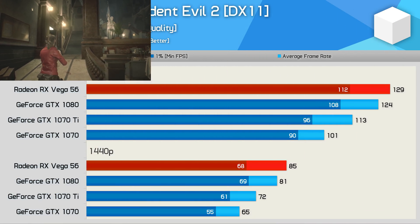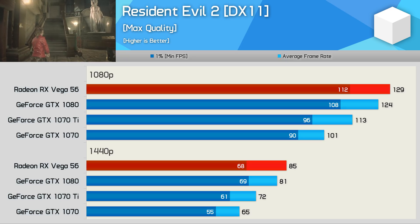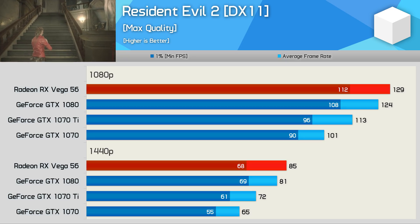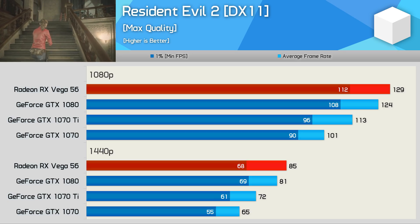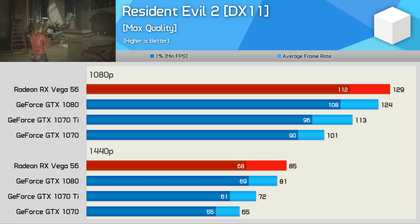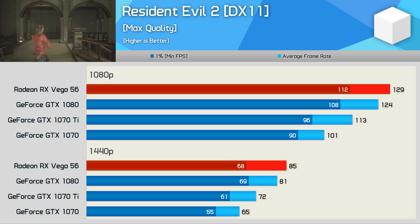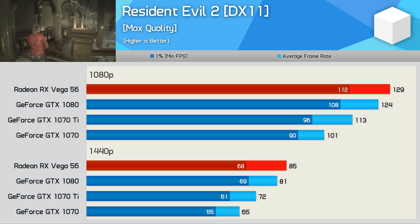These are the performance figures we got in late January when testing Resident Evil 2 for the first time, and the latest display drivers don't change anything here. So Vega 56 retains its win, beating the GTX 1080 by a 5% margin, though they were basically identical when comparing 1% low performance at 1440p. Still, this is an exceptionally good result for Vega 56.